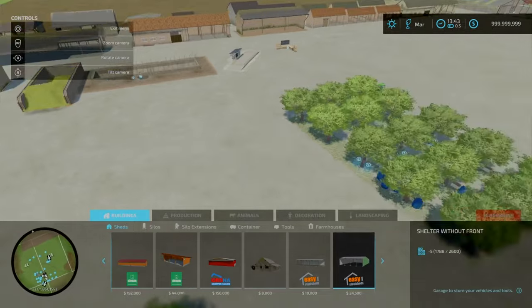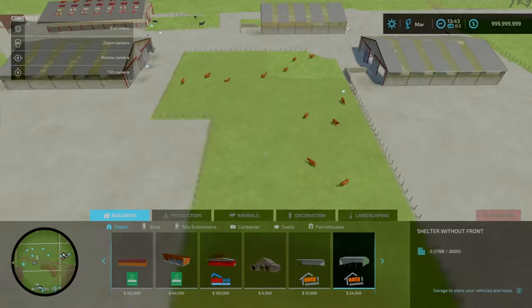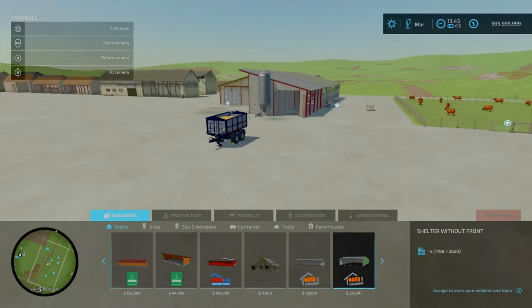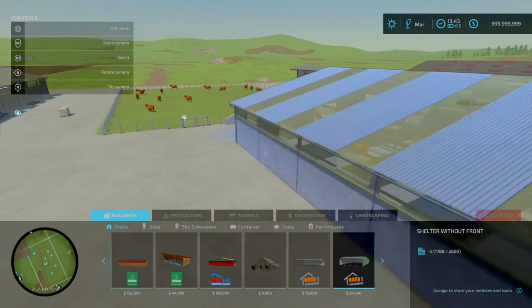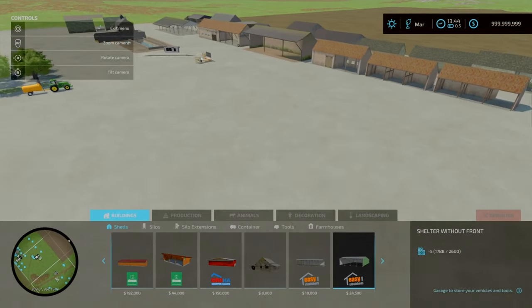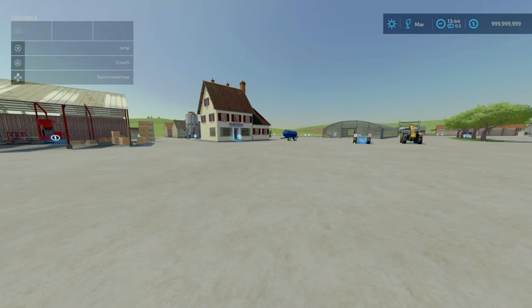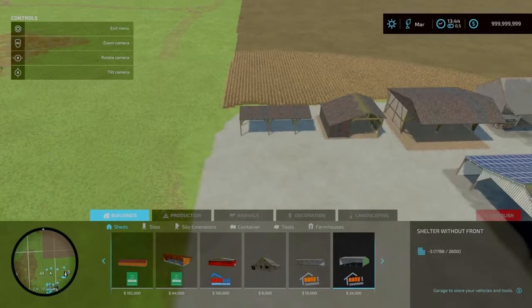First of all, I'm going to go over all the buildings and sheds, then translate over to the animals. When I was first setting this up, I very quickly realised I'm going to need either a bigger test map or bigger areas. So I'm going to do everything separately. Let's start off with the sheds — we've got 18 sheds to look at.